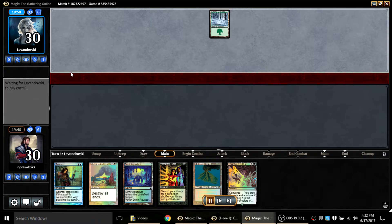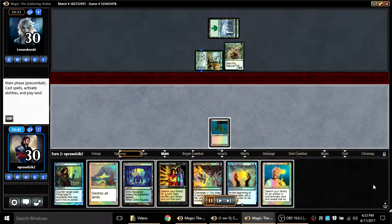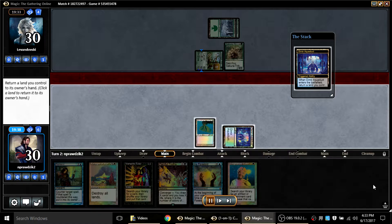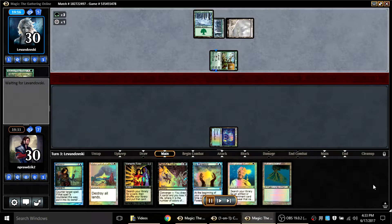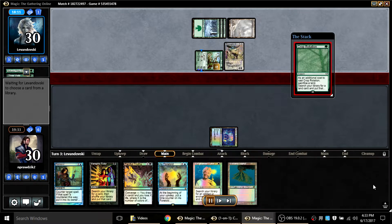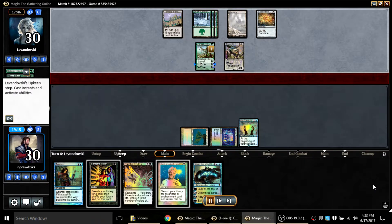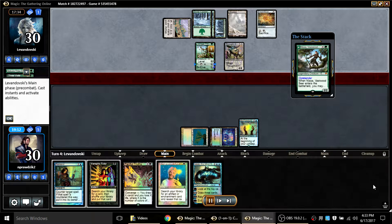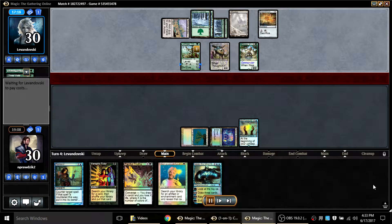I had to mulligan my opening hand, and here's a reasonable keep against a Nissa deck — I don't remember exactly how this plays out so we'll run through it together. Turn two: Dimir Aqueduct, which makes up for the mulligan provided my opponent doesn't kill my land. He Thoughtseizes and does not take As Foretold — nobody respects As Foretold. Then he Crop Rotations into Temple of the False God and does not Wasteland my Dimir Aqueduct, so I get to play As Foretold.